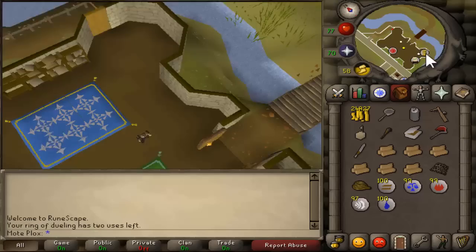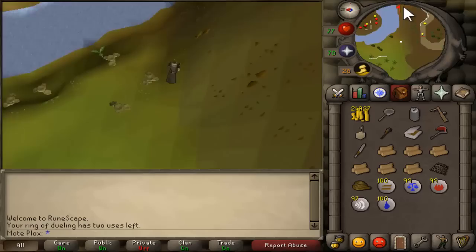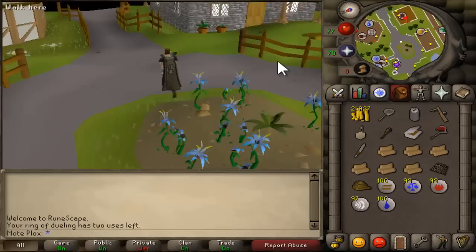First, you're going to want to get a dueling ring and teleport to Castle Wars. Make your way to Yanille and go to the Hunter Shop. You're going to want to trade a guy there named Alec, and he's going to be selling you all the traps that you need to get started in hunting.